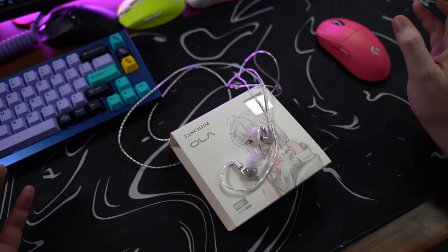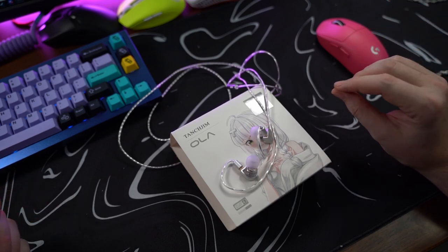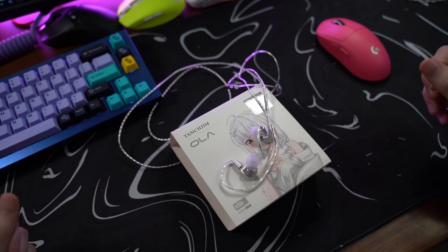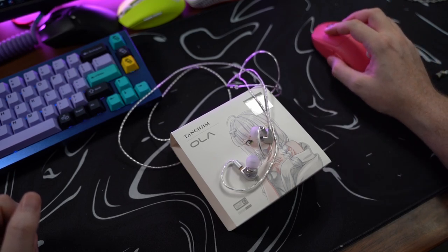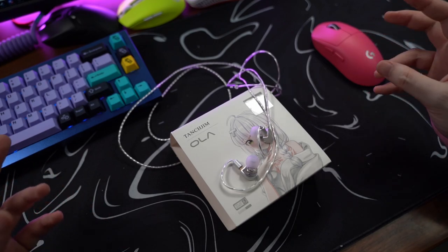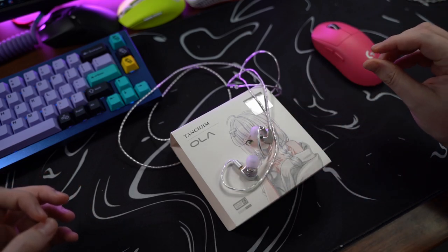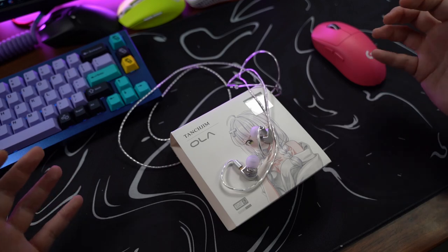I do want to stress that you can have an absolutely very good gaming experience with particular IEMs that do not break the bank. The Tanshim OLAs are definitely a perfect example of that. While not quite as good as the Dunu SA6 or the Blessing 2s, I found these to be so damn close that it's actually scary, especially because these are $39.99. The interesting thing about these is they are advertised as following the HRTF frequency curve — Head-Related Transfer Function — which follows a frequency curve designed for balanced bass and to pick up sound cues like footsteps for good competitive purposes in gaming.